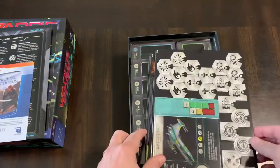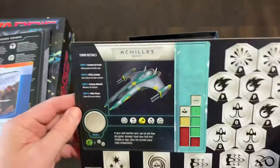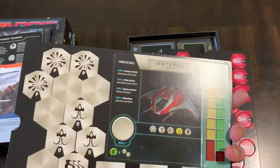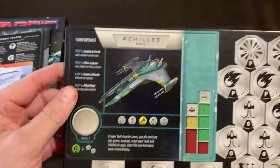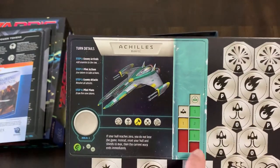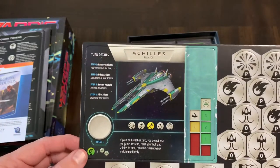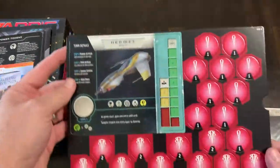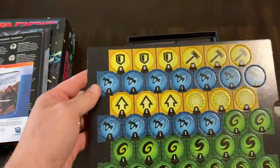Then you have the punch boards — pretty good size, medium-sized cardboard. So you have your tokens and your different ships. The ships are double-sided, so you can have a different selection of ships. You basically have your hull and shields, and when your hull gets down to nothing, you lose the game. There are more tokens and double-sided ship cards.